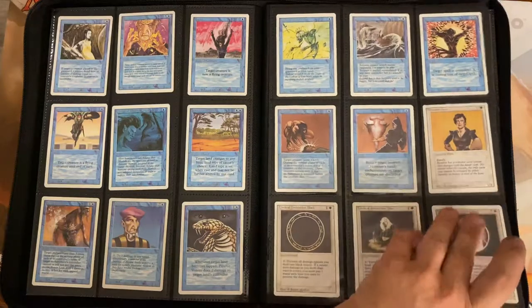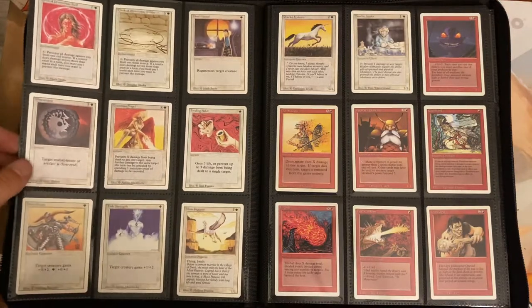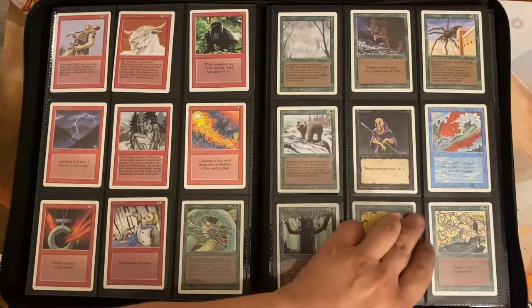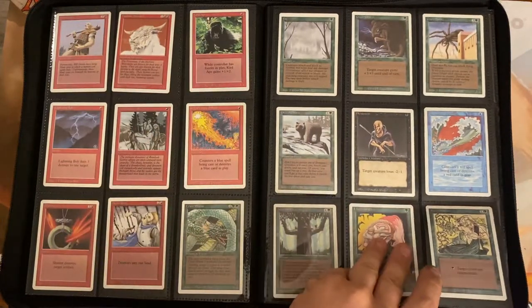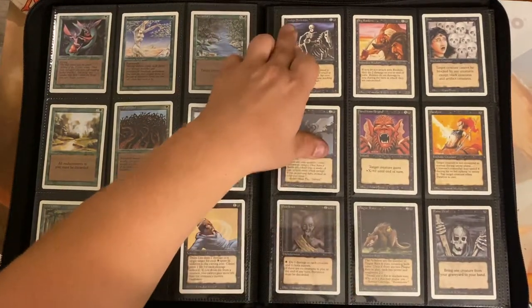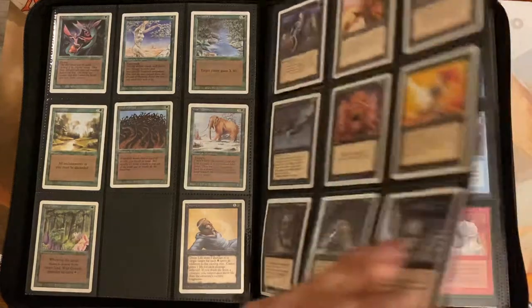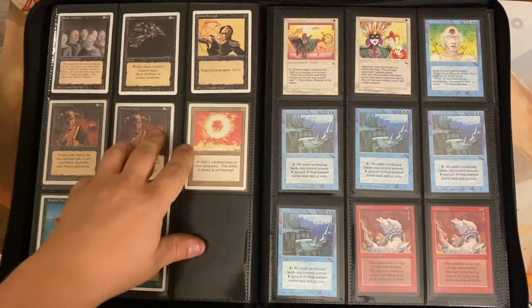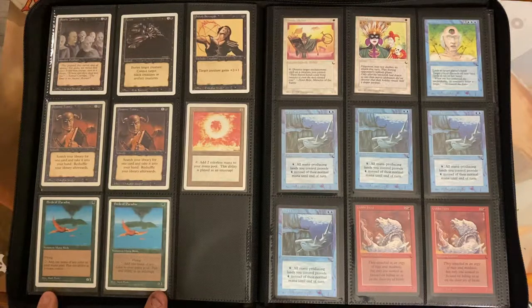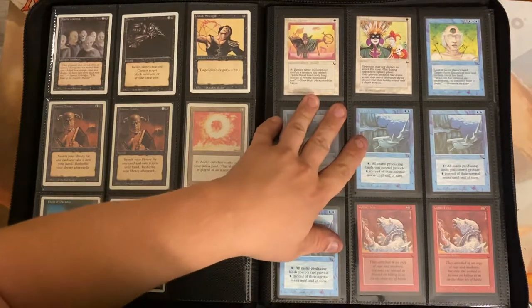Moving into my whole set of Revised commons — I did pull out the Dark Ritual so we could compare it to the Unlimited graded one. I really like a lot of the old artwork: the Craw Wurm, the Blue Elemental Blast — all that stuff. The Drudge Skeletons, the Fear — that card has been going up in price. All those Alpha and Beta commons are starting to raise in price. I've got a couple Demonic Tutors, a Revised Sol Ring, and a couple Birds of Paradise.